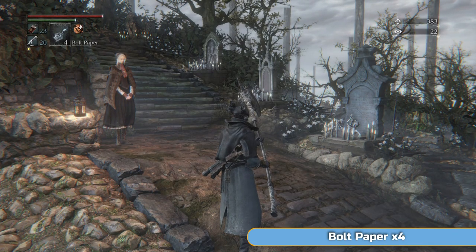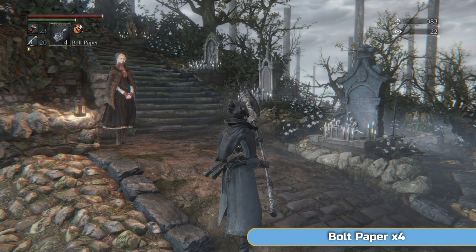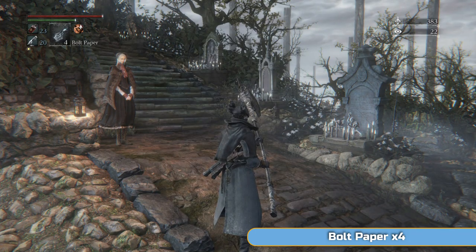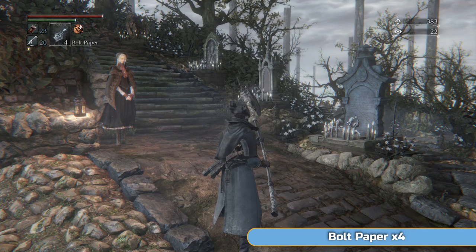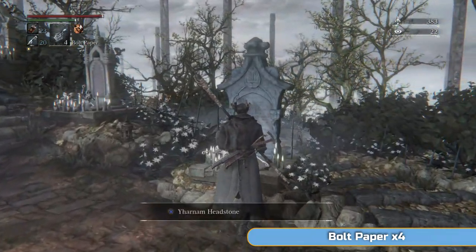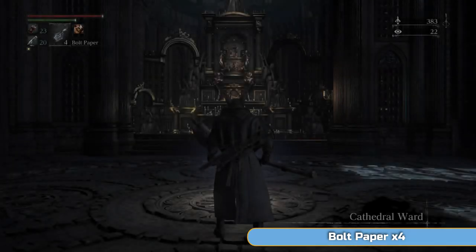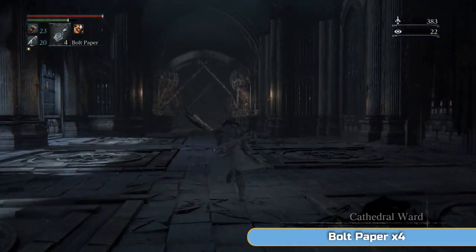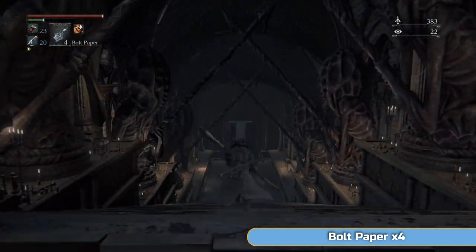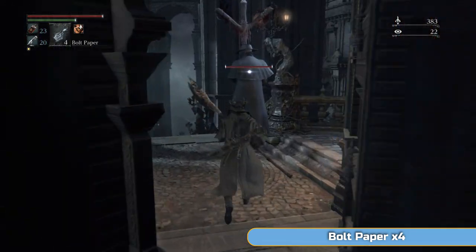Hi, I'm Ben and welcome to part 7 of my full platinum walkthrough for Bloodborne. We're going to my least favorite area of the game, Nightmare Frontier — it's not very fun. But before that we need to make our way through the Lecture Building, which is just the first floor. This whole section is actually a side area; if you're just doing the story you wouldn't necessarily come here. We'll start by going to the cathedral where we fought Vicar Amelia, then make our way to the Lecture Building which eventually leads to the Nightmare Frontier.